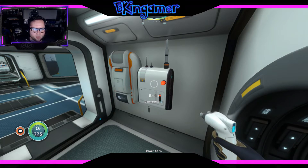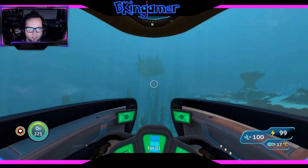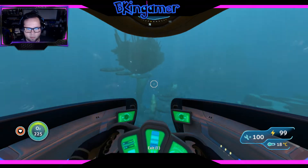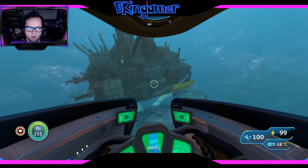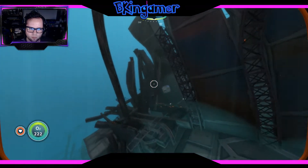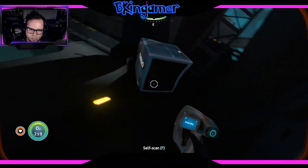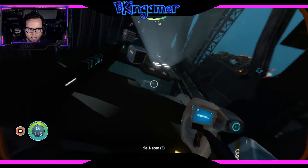So we got to go to that place, but first I want to find the Seamoth upgrade station. So this wreck right here — some of these wrecks have these things called data boxes inside of them. If you've been following this entire series, you have seen me pick them up. There are data boxes inside these wrecks and they have little blueprints for all of us inside of them. We just have to find the data boxes and open them up.